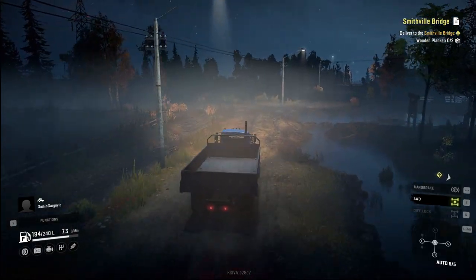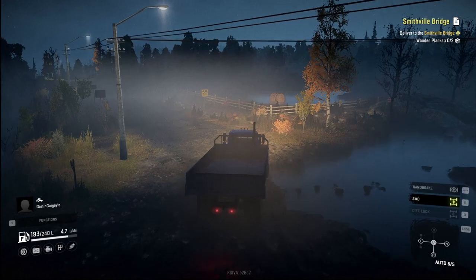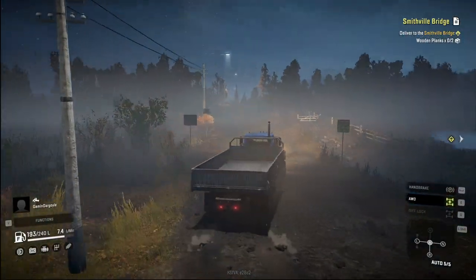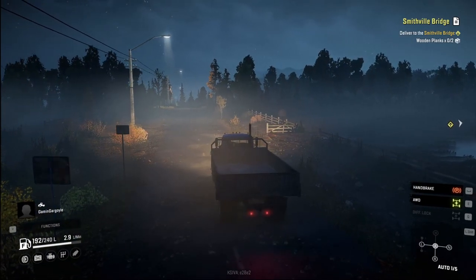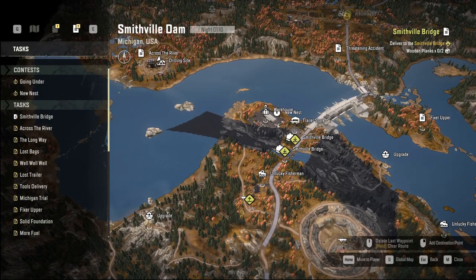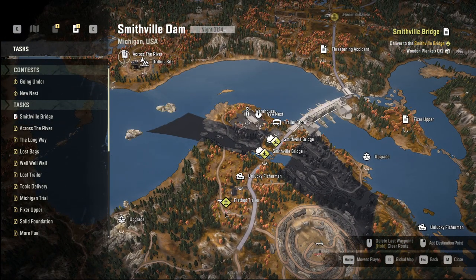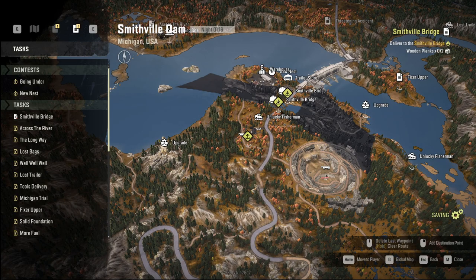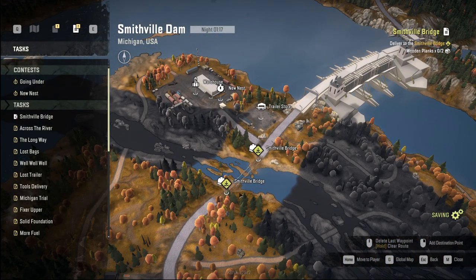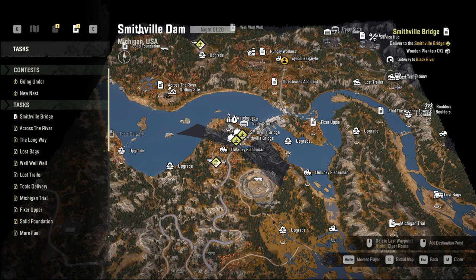All right, I think we've got a game plan — I'm going to come to a stop up here. I'll explain it and then we'll continue on. Give them an overview of the map so they know exactly what's going to happen. The plan is to come across here, either go this way or that way or cut across where the bridge is — either way, pick up this trailer since it has two wooden planks on it, that's all we need. Haul the trailer back to the Smithville Bridge, wham bam thank you ma'am, and grab that upgrade while we're out there.